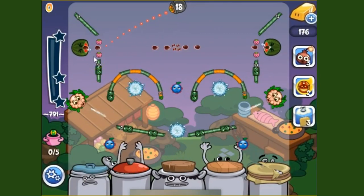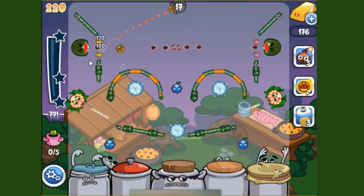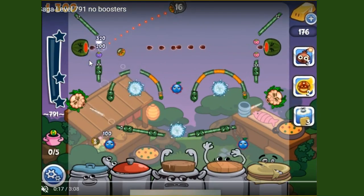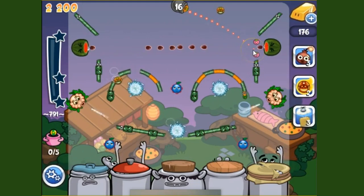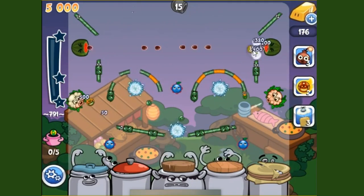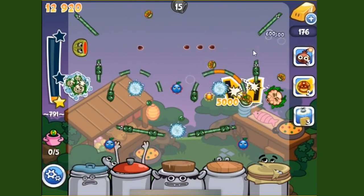It starts out by cooking out the watermelon, which is the first thing you want to do. You notice that he's getting the onions to move them out of the way. This gives you a clear shooting shield without the watermelon too.